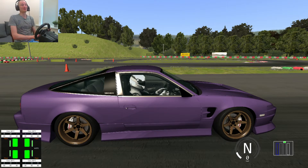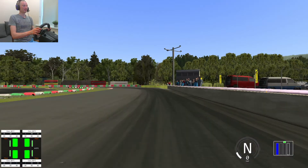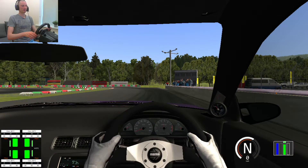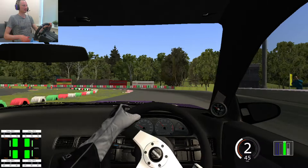Hi and welcome back to Assetto Corsa. Today we are going to continue to drift around this track with the Nissan 180SX. Today we have a purple livery for it. So let's just get into it.